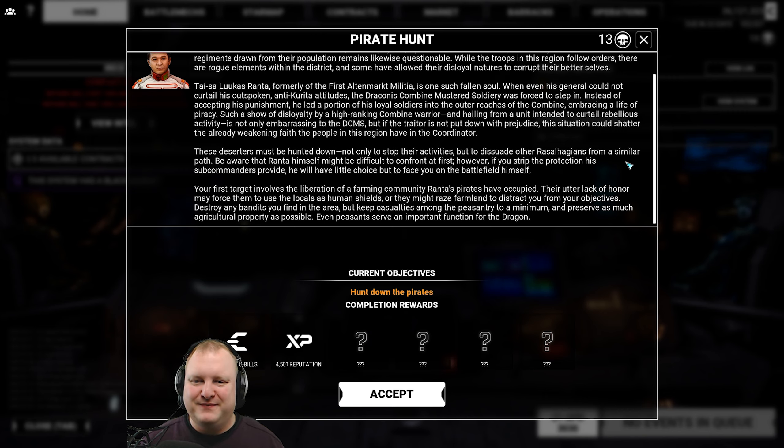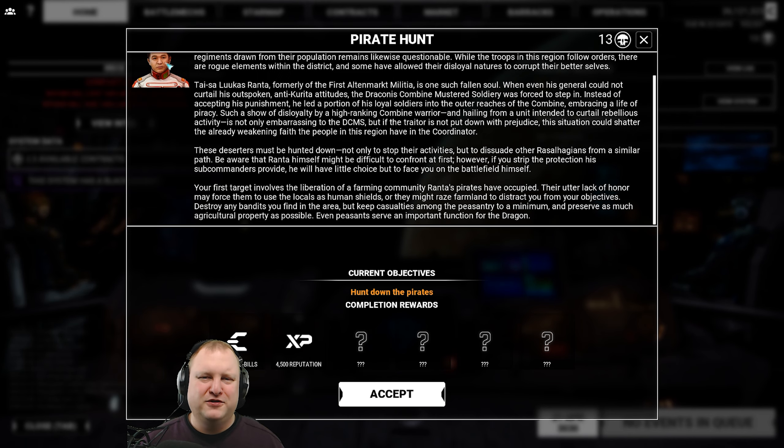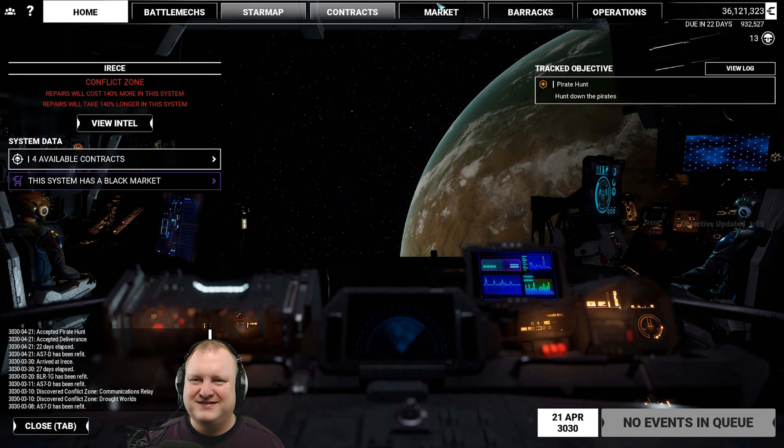Be aware that Ranta himself might be difficult to confront at first. However, if you strip the protection his sub-commanders provide, he will have little choice but to face you on the battlefield himself. Your first target involves the liberation of a farming community Ranta's pirates have occupied. Their utter lack of honor may force them to use the locals as human shields, or raise farmland to distract you. Destroy any bandits but keep casualties among the peasantry to a minimum. Even peasants serve an important function for the dragon. If it weren't for the ability to buy good mechs there, I would really hunt down these guys.